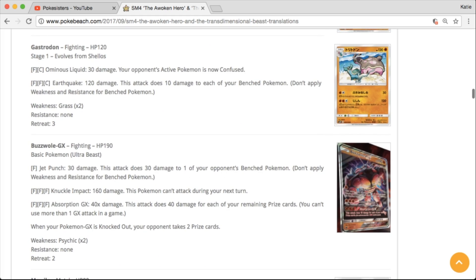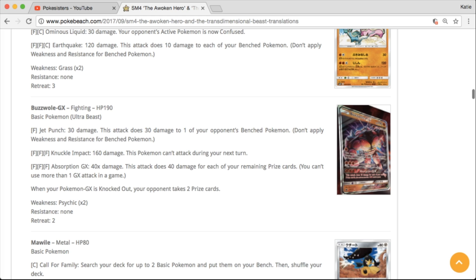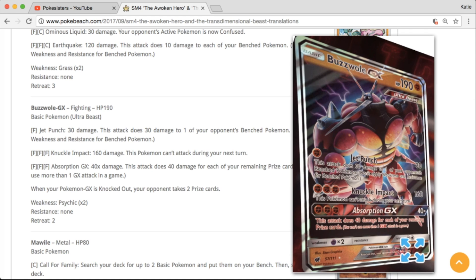Here's the Buzzwole GX. Sorry guys if you heard that — my cat is being really dumb. But here, we'll take a look at this card. There it is — Buzzwole GX. As you can see, we already do have the English look of that card, so that is very cool.